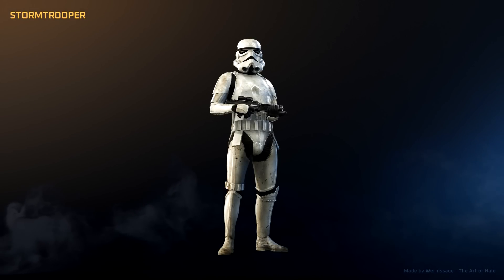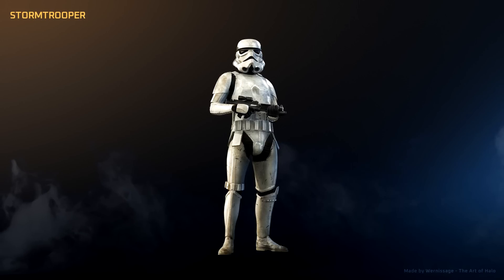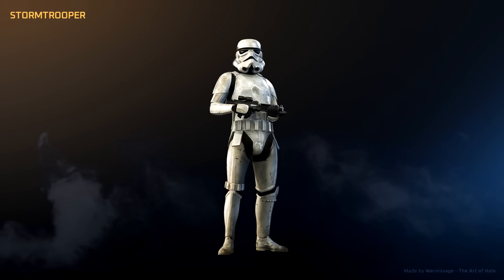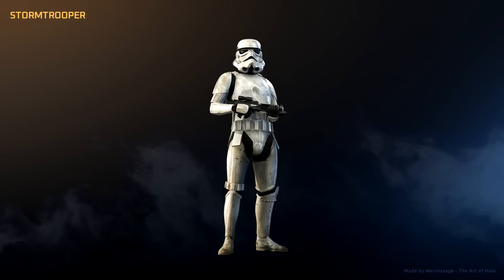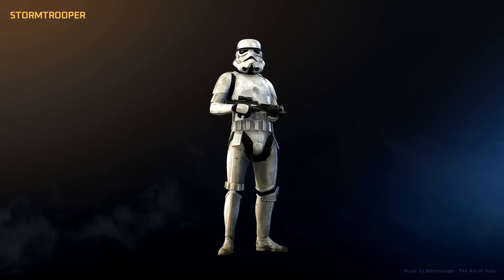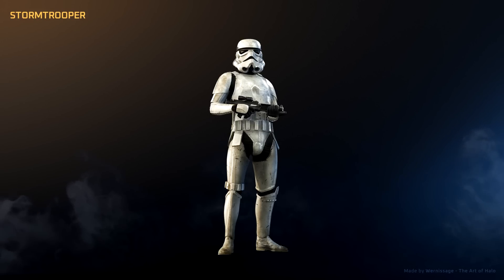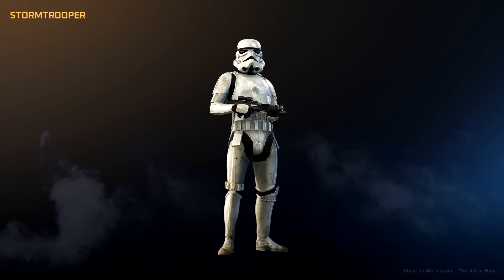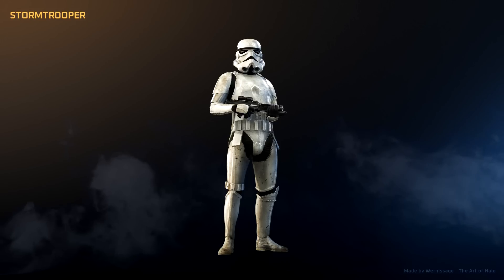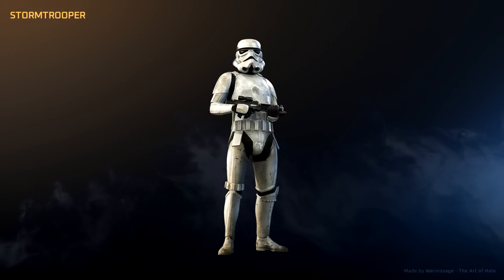Before we tackle the more niche variants, let's take a look at the armor that started it all: the Stormtrooper. Besides laying the groundwork for almost all armor design in science fiction going forward, the Stormtrooper's armor perfectly encapsulated the terror and the power of the Empire. Its sleek body armor paired with a round and smooth helmet gave you the sense of these guys being well-equipped and professional. While their aim certainly didn't match that, their presence did.